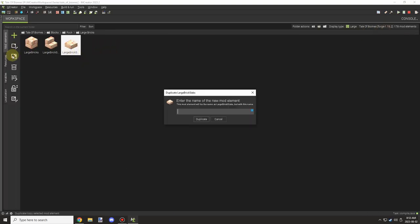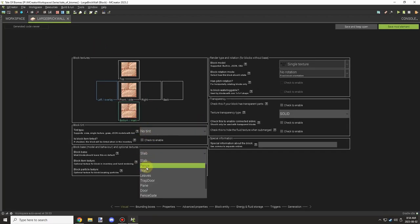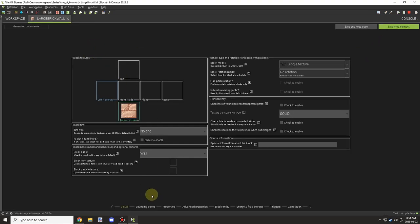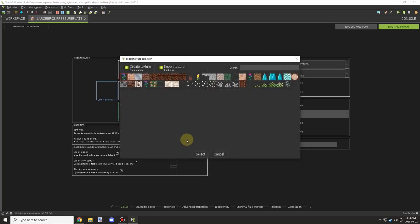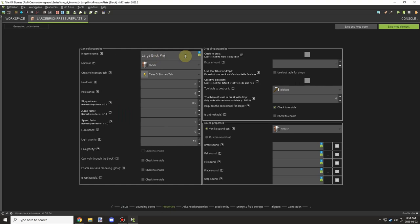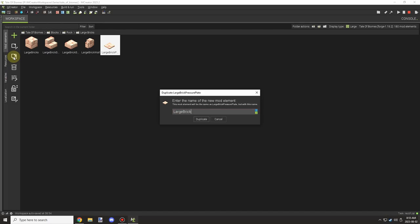I also added pressure plates — which Minecraft doesn't generally do for custom blocks — and buttons as well. The buttons don't look too much different from each other since the center of the brick texture is basically almost identical, but it is what it is.